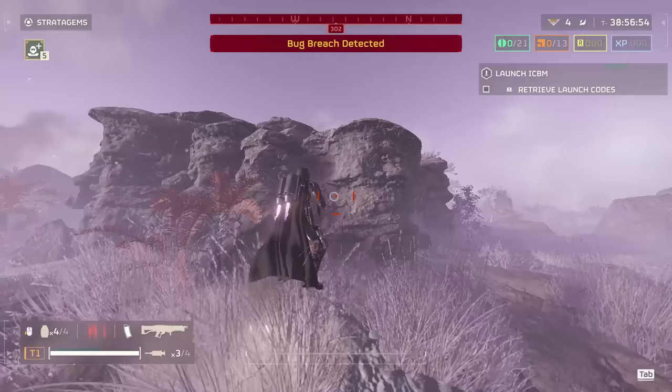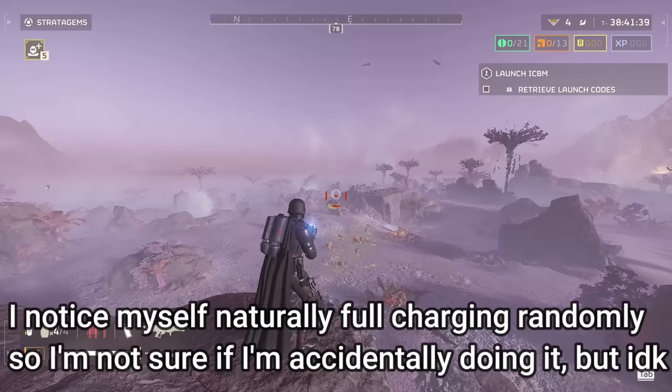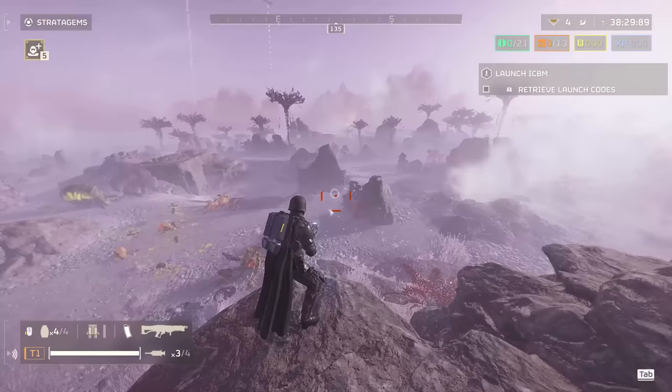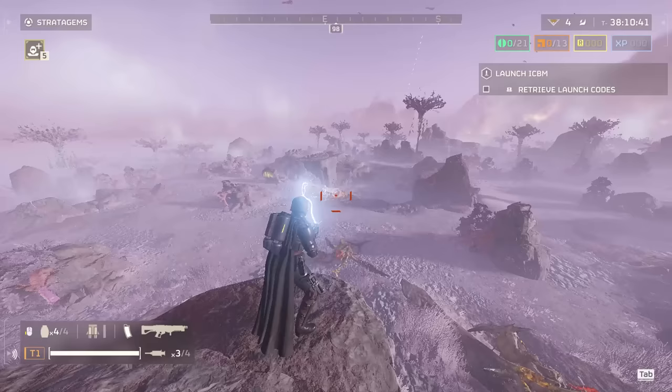The first thing we should talk about is how to rapid fire this gun. Now I've had people say to full charge this gun before rapid firing it, and I don't think that's even necessary, but I did notice sometimes when it wasn't shooting arcs, full charging it would fix it. Basically you just want to get down the timing of shooting this gun as fast as possible. The number one tip that's going to help you rapid fire this is that you can start charging this gun as soon as you let go of the shot - literally the second you let go of the trigger, start charging again.